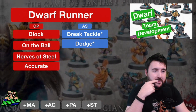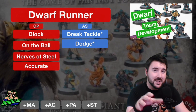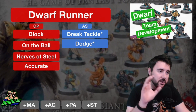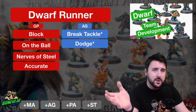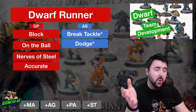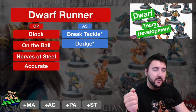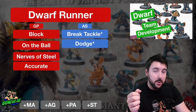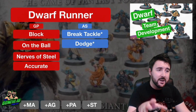Some other skills you can consider: On the Ball might be one you think about. Block is the safest way to go, but if you want to skip that and go straight for On the Ball, what that means is that when you receive, your player is going to be able to move three squares before the ball lands, which is kind of going to save you half a turn when it comes to the Dwarf Runner. Block is the better way to take it, but if you want to go straight for ball control, you can go On the Ball.